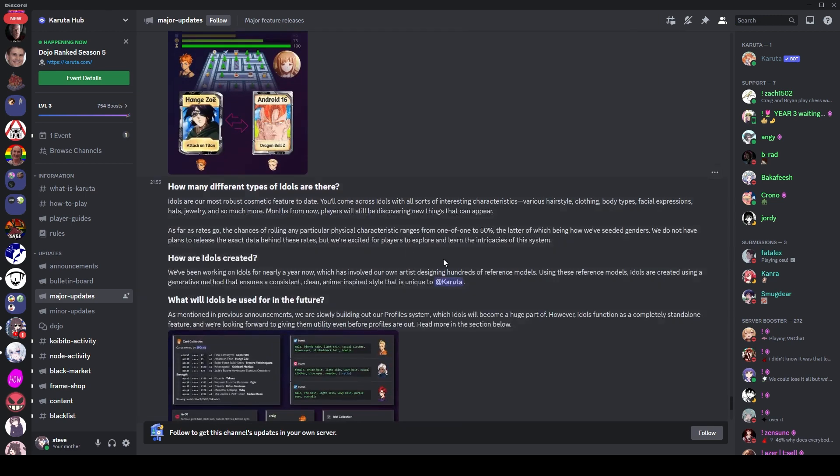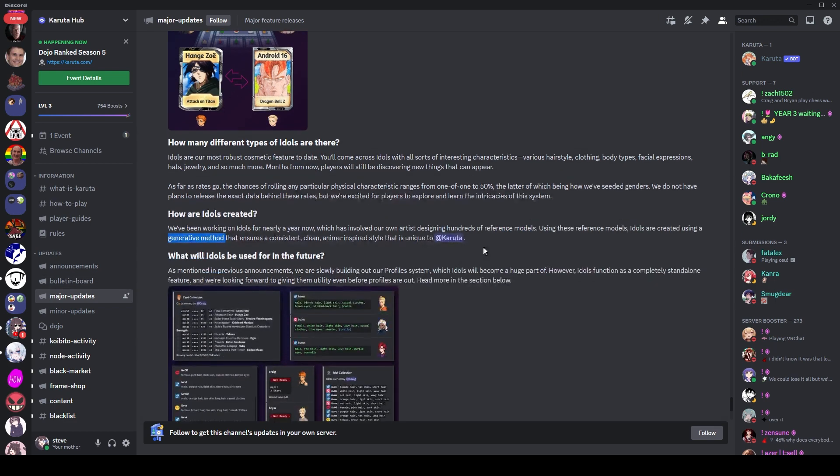How many idols exist is an interesting question because there isn't really a fixed number — they're all generated. At the same time they can sell out, though I'm not exactly sure how that works. They plan to release exact data behind the rates. In general there's a lot of different things that can change; when you get an idol it should be different from everyone else's, and they'll keep generating them.